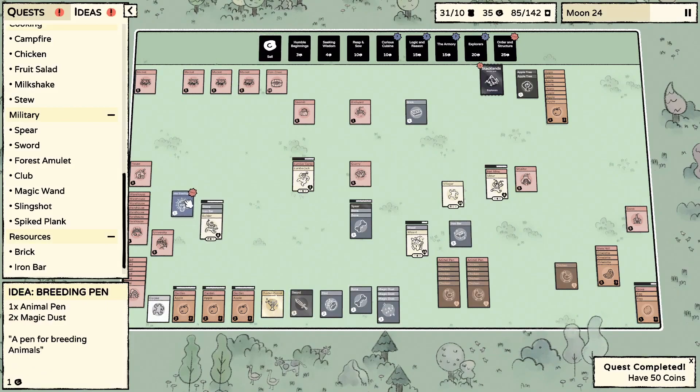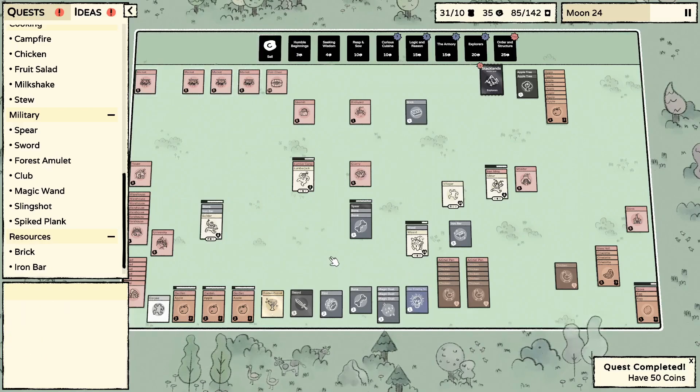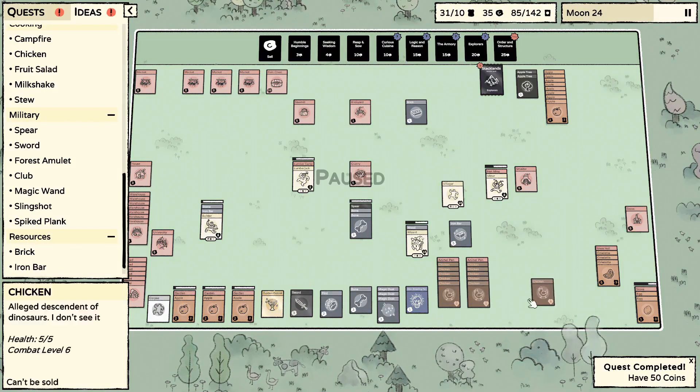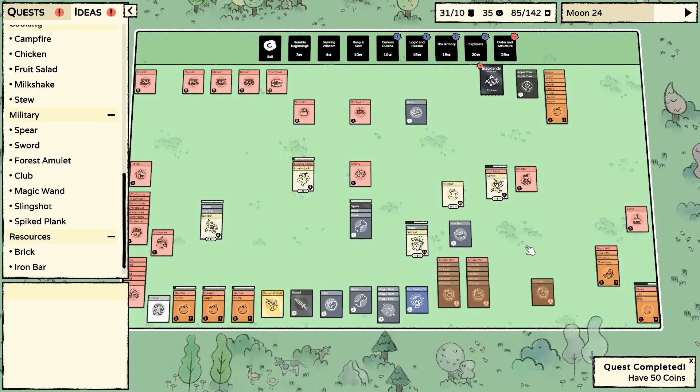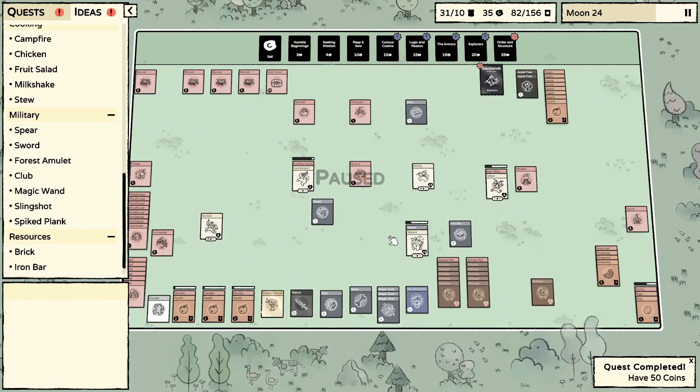A breeding pen takes an animal pen and two magic dust. I'm going to keep that as a reminder because we're going to do that. I'm not sure if it's more effective than breeding chickens via eggs since hatching takes a while, but we'll try it — it's part of the new update.